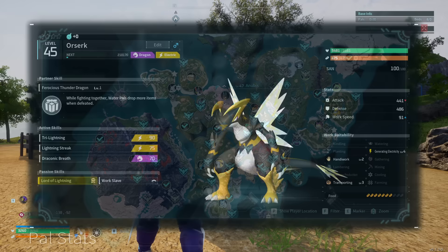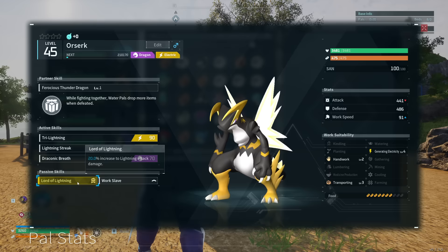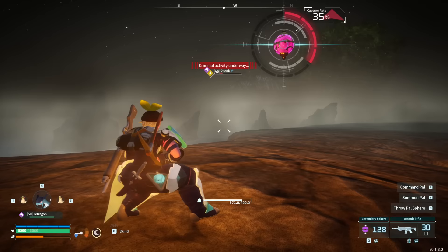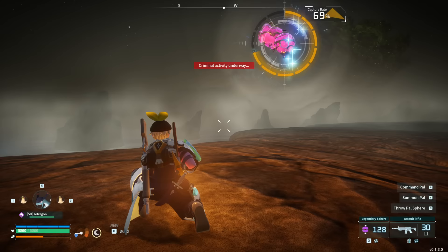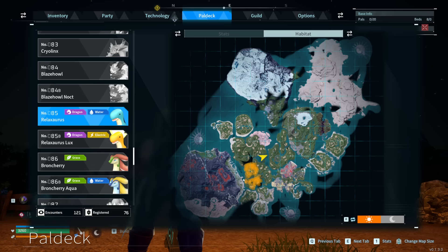Eighth up we have Orzirk — just this big badass shark-dinosaur hybrid-like creature with electric fairy wings, and that is about as ridiculous as it gets, but it's a great design. This is the PAL that has the Lord of Lightning skill, which is the plus 20% lightning attack damage skill. Electric and dragon for its typing, level 4 electricity among some other great base work skills too, so great all around. He is one of the rare spawn PALs on Wildlife Sanctuary number 3, or you can breed him much earlier through a combination of Grisbolt — who we talked about getting earlier — and Relaxaurus, who spawns at a relatively early game friendly part of the map.